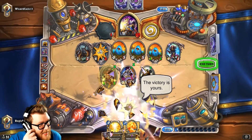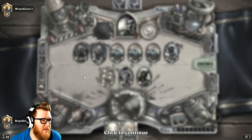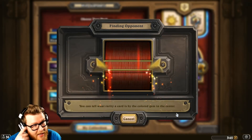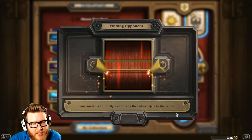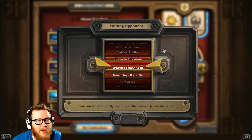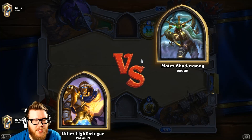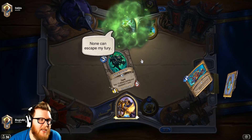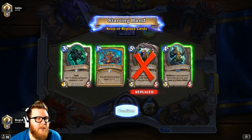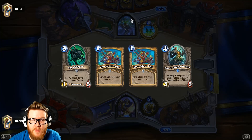That was rough. Hemet was definitely beneficial in some regards but kind of denied us some outs and actually improved the consistency of our opponent's strategy with Crystalline Oracles. That's pretty tough. We're going to have trouble going toe-to-toe with that forever, but things didn't line up quite as nicely as we would have liked. For game 2, we'll keep these two taunt-y guys — they could be very helpful for applying pressure and shutting down Quest Rogue stuff.